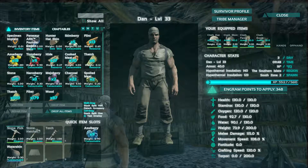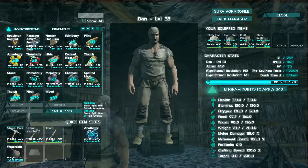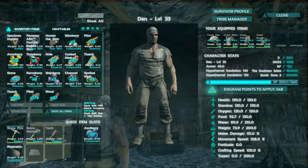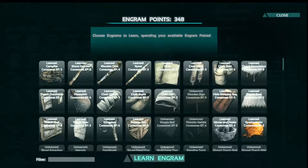As you can see, I've kind of dosed it out to each of the points. I didn't do any melee damage though — I should have done some. I'll put most of it on weight, food and water, as well as oxygen, stamina, and health. Same old, same old. But we do have quite a lot of engrams to get.